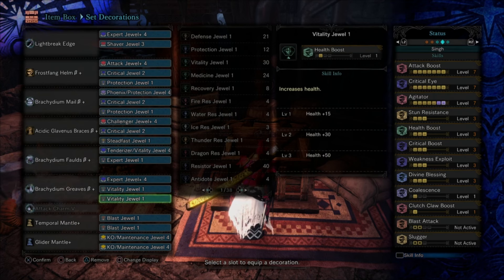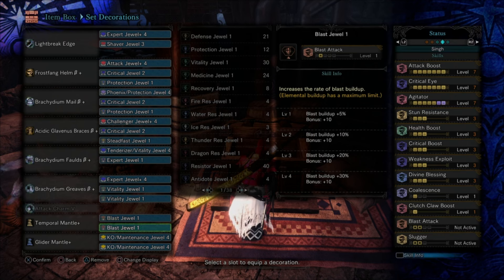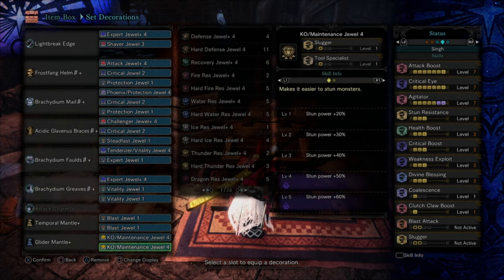You have one level of Coalescence in here, your Clutch Claw Boost of course, and for mantles I use Temporal and Glider. Use your Temporal to do Clutch Claw wall bangs, use your Glider to get your mounts every time they're enraged, and you can create a cyclical battle plan. I've got a couple of KO Maintenance jewels to help recharge my Temporal Mantle quicker and get some more Stun effect.